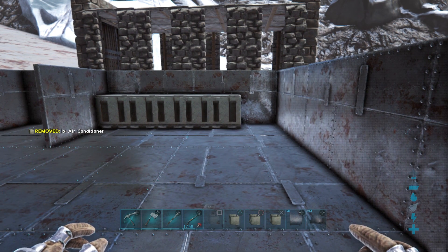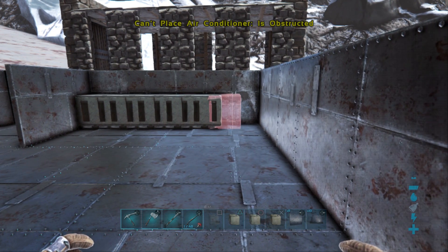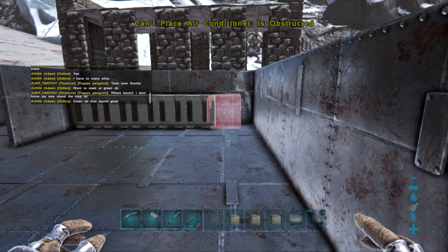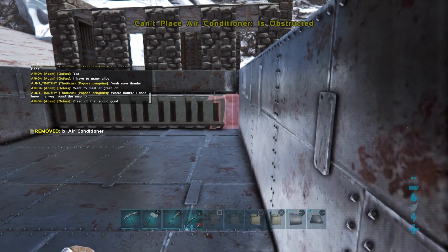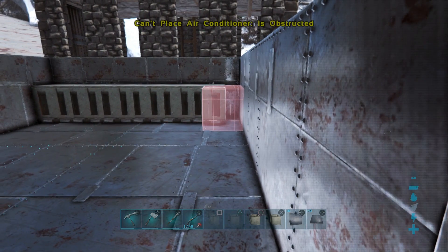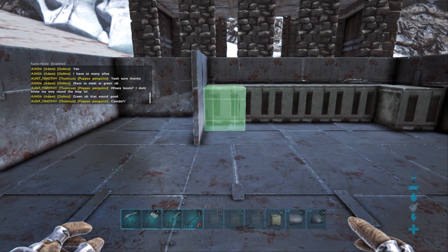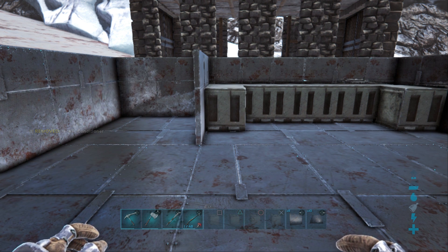We should be able to fit two more. Maybe not — we might be pushing it. Yeah, I don't think we're gonna fit two more. This isn't going to work, we're too short. Come down a bit. There we go, and we've got one more, so we might as well chuck it over here. I don't care if it sticks out of the wall a little bit because it's not going to really matter.